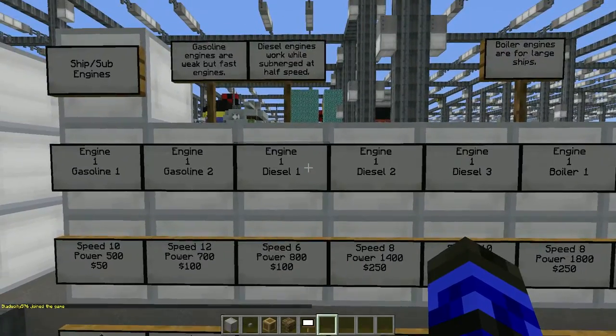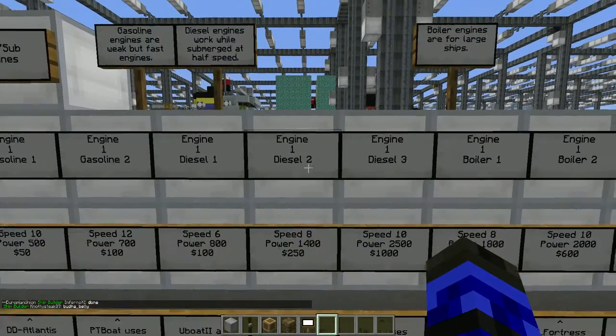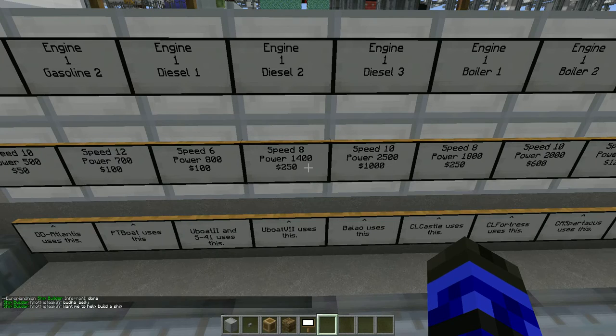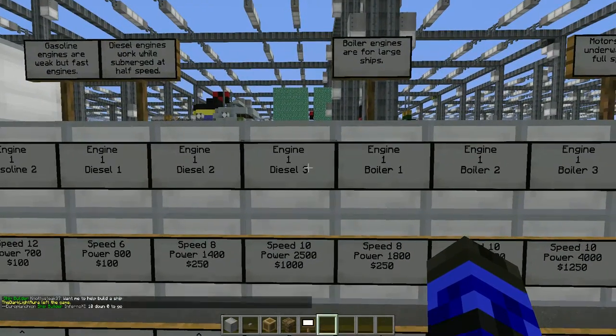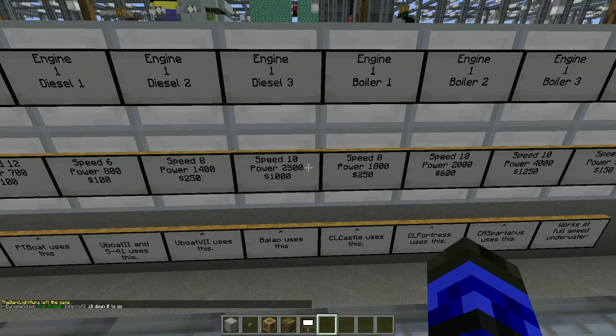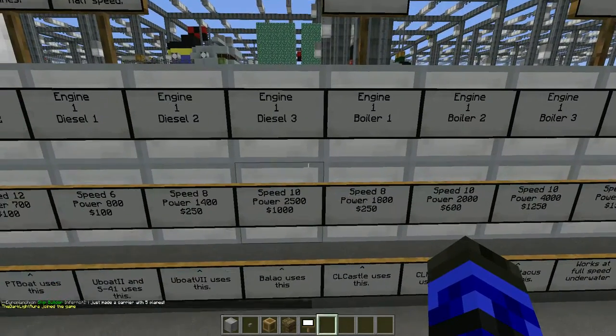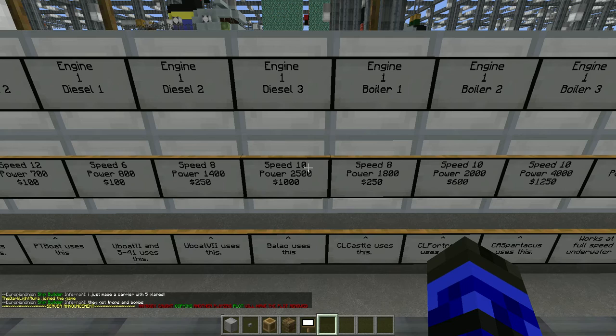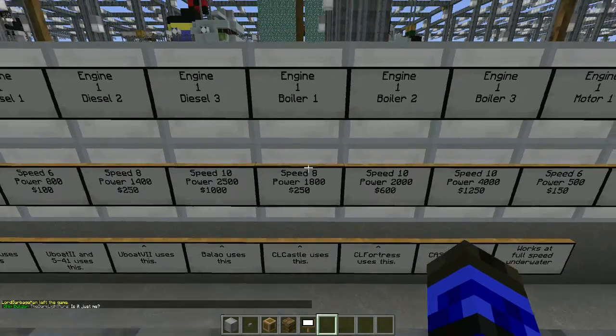You give up speed for the ability to work underwater, which is fine. Diesel two is just an upgrade — a little more power and a bit more speed, but at a price difference. Diesel three has a speed of ten and quite a bit of power, though it's more expensive. The Paleo submarine uses those, and for a large nuclear submarine, four of those will move mountains — that's ten thousand power units, more than you'll need.